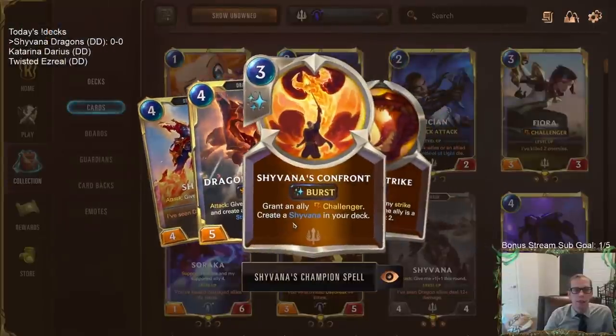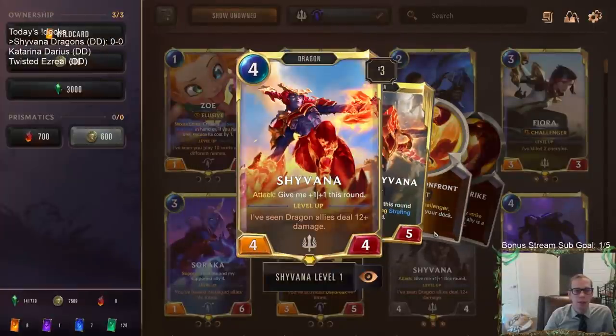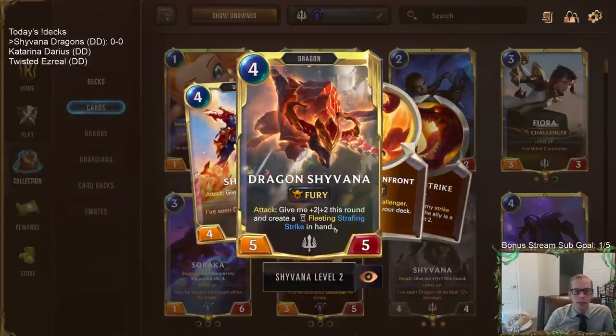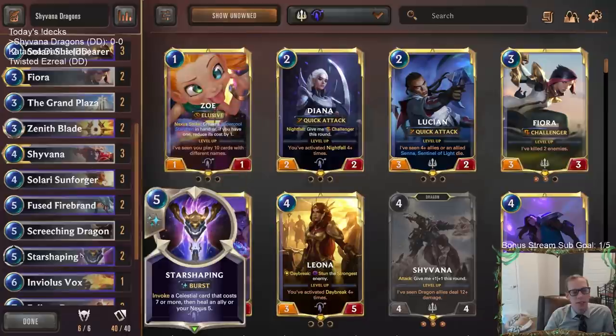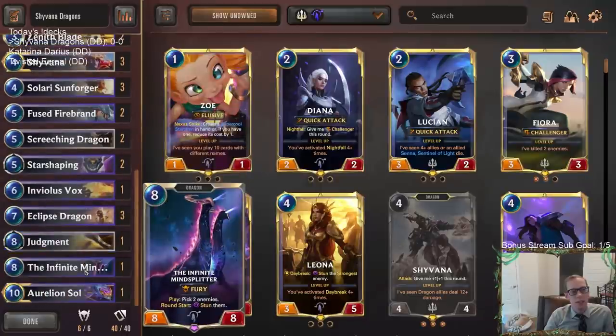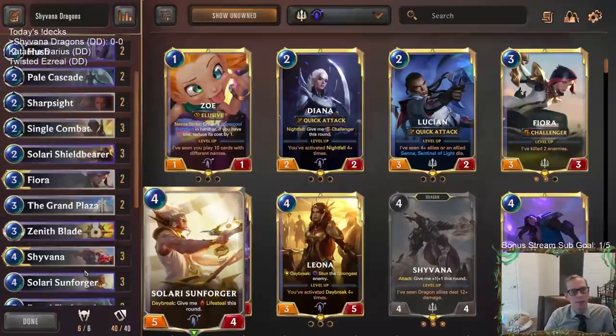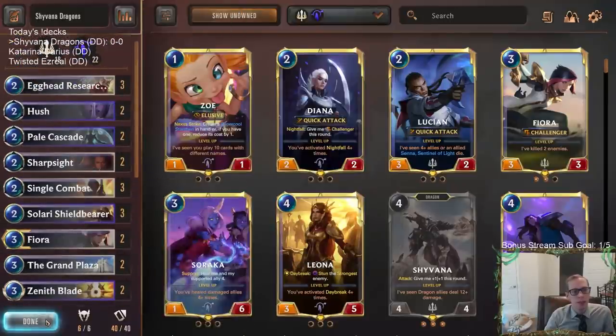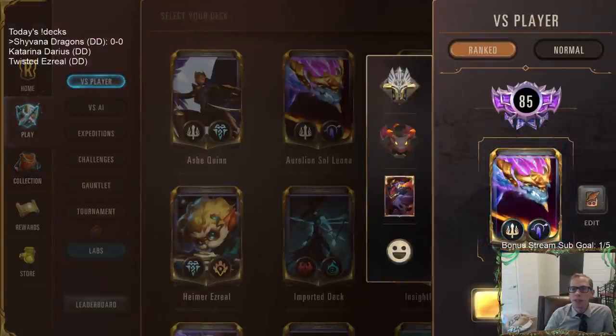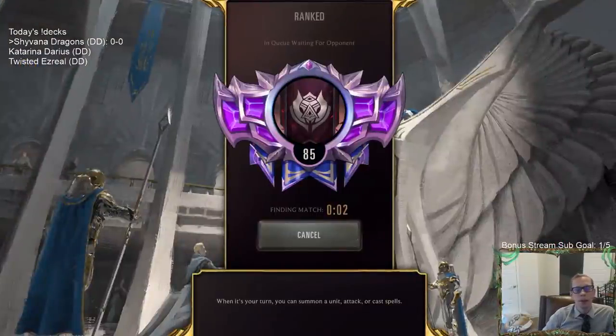Shyvana has the ability to level up pretty quickly in this deck. Whenever it levels up, it gets a +2/+2 each time it attacks, so it can get huge for a four-drop — giving that Overwhelm is really good. We're playing two so the first one can draw the second. The deck is a little on the slower side, but we have Solari Sunforger and Star Shaping for ways to heal our Nexus if we fall behind.